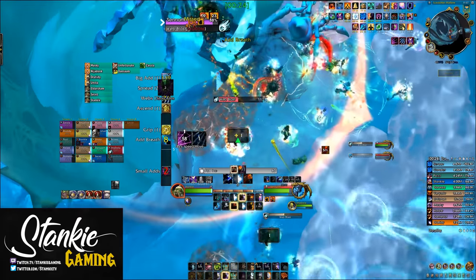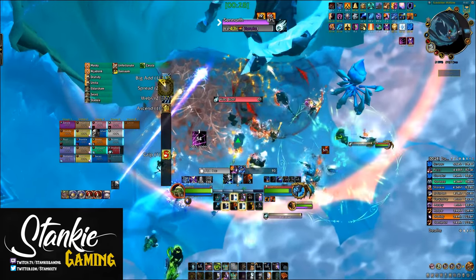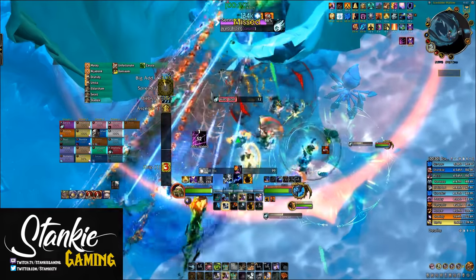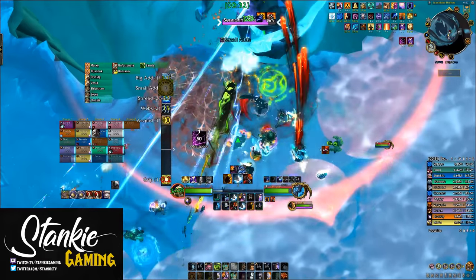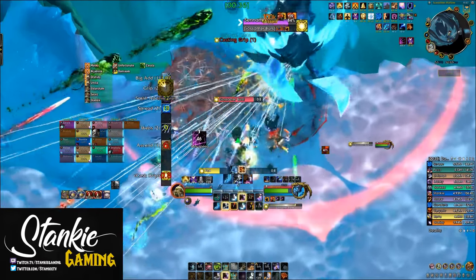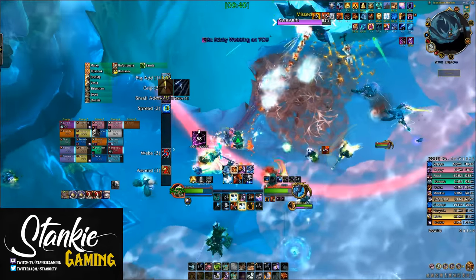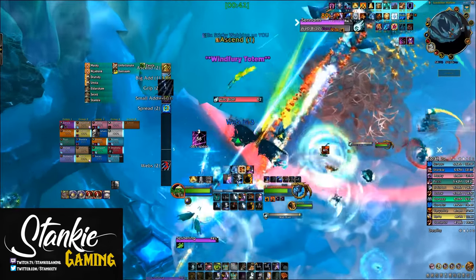This fight is pretty much a single target encounter. Yes, there's a big spider that spawns every now and then and yes, there's a ton of small spiders. But single target builds are the way to go here, since you either want to smack the boss as much as humanly possible or put in unethical amounts of burst into the big spider add — unless you're a Destro Lock and you just do both.